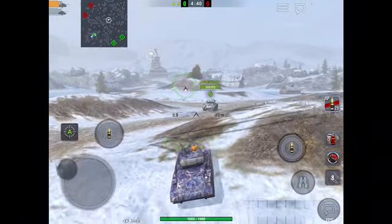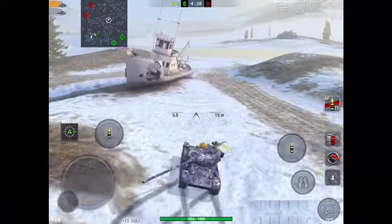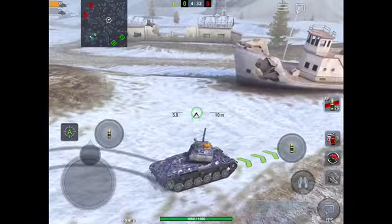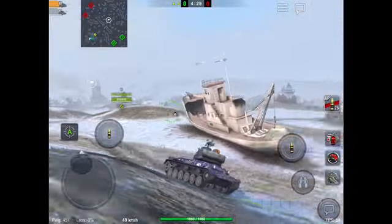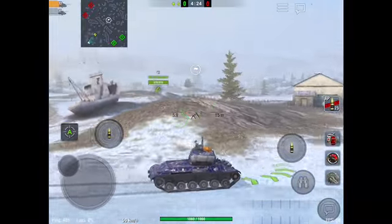If you were in a fight and you have multiple teammates backing you up and you're both going back and forth trying to shoot each other, what you want to do is try to keep them focused on you, go around the back of them, and then when you get to them, you can do the circle of death.